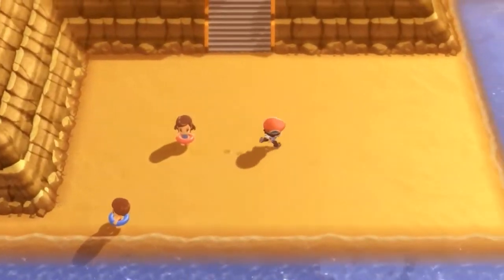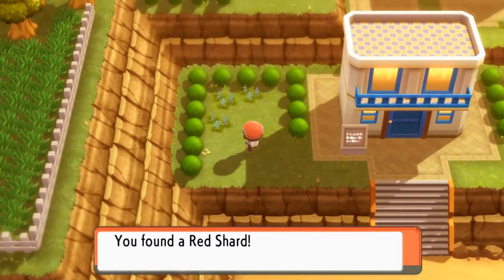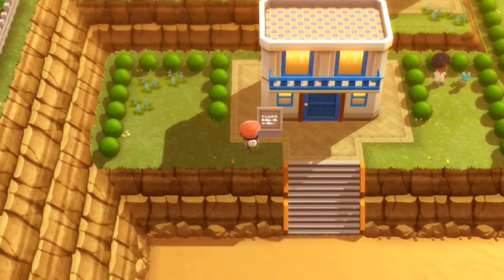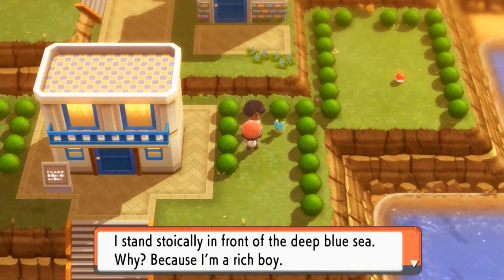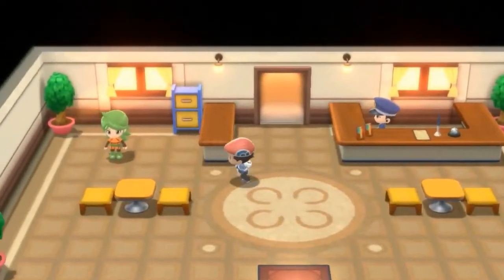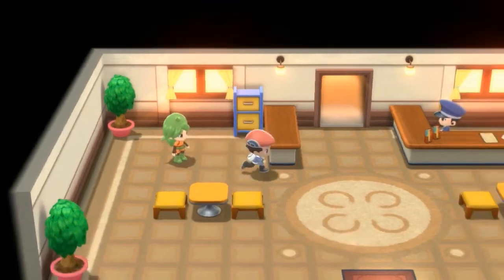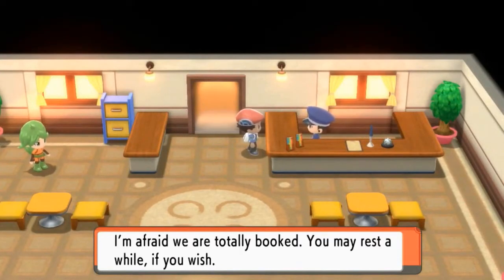We can't surf around this area right now, so we're going into an area we should have been at — here's a red shard. Let's see what Hotel Grand Lake is all about — 'Another world on Lake Valor.' There's a regional variant Shellos NPC here, and a rich boy who says the seaside suits him. The hotel is full but the receptionist lets us rest, which actually heals our Pokemon.